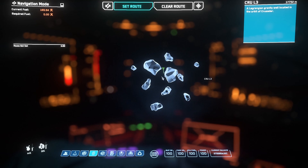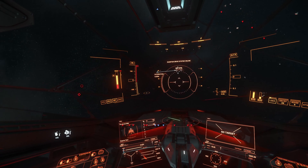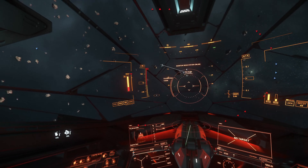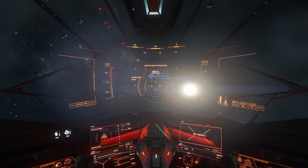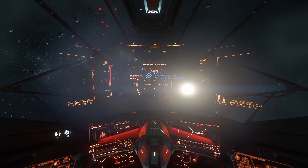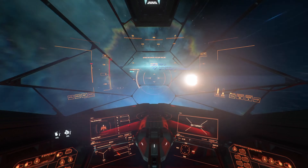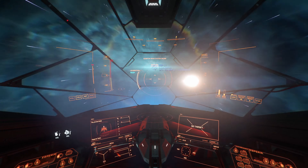Moving on, let's quickly talk about the Quantum Drive in this ship. The tank is only rated at 583.33, so you are absolutely not going to be getting across the verse in this ship without making multiple stops. As you guys can see in the video right now, I only really had enough to get from where I was, a quick stop at an asteroid belt, and then to a station to refuel because I was about to run out. But I guess that is expected in a small fighter — this isn't a freighter. It's not a ship that's designed to be taking you on long journeys.